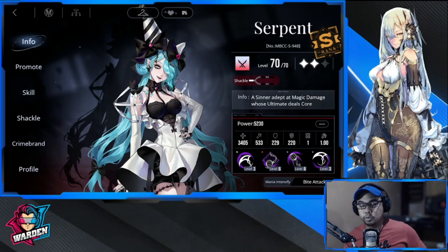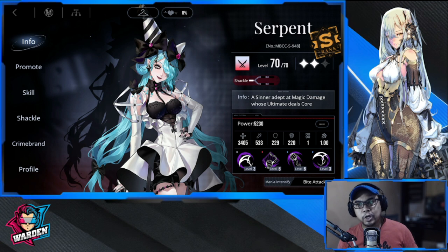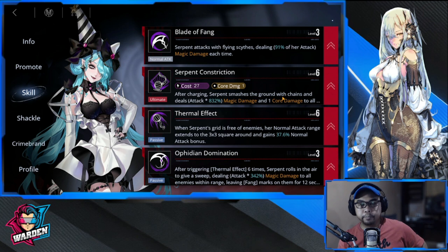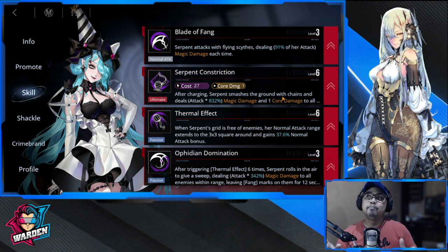Welcome to Path to Nowhere. We're going to be discussing the build for Serpent — how you're going to be playing her and all those things. Starting off with her skill priorities: what makes her good is number one her basic attack, she's going to be doing a lot of that. She's also going to be needing Thermal Effect, widening her attack area, and Ophidian Domination is important because it gives her a lot of damage once you trigger Thermal Effect six times.